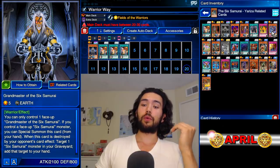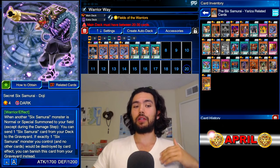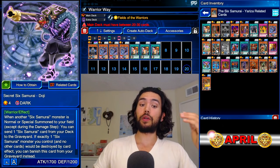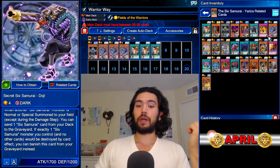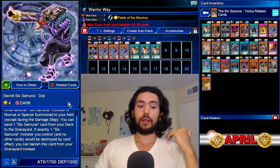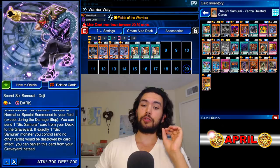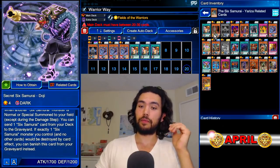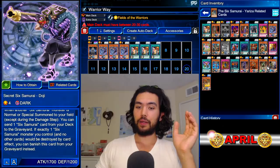What we're instead going to use is the B Squad, because they have a lot of special summoning and making resources available, so we can work around having only one Grandmaster. We're going to use three Doji — when another Six Samurai is normal or special summoned, you can send a Six Sam from your deck to the graveyard. He's sort of a search monster, making those resources available so you're drawing your other cards and not drawing your Six Samurais. You get them out of the graveyard.